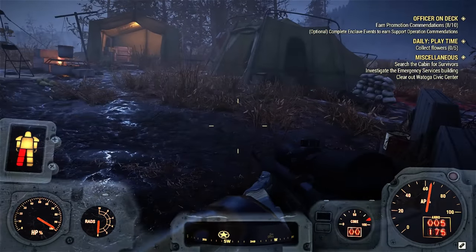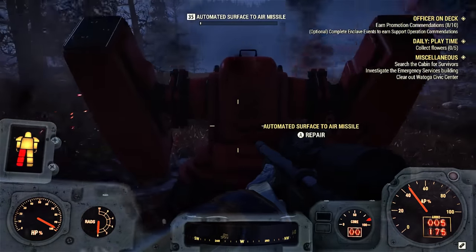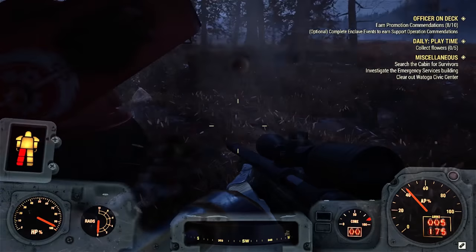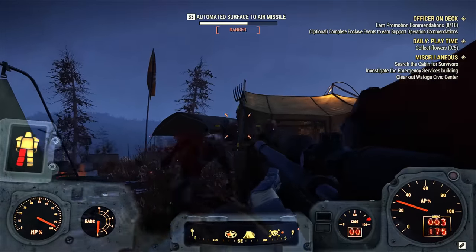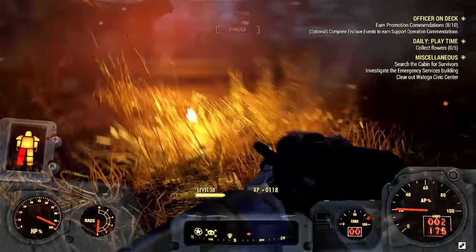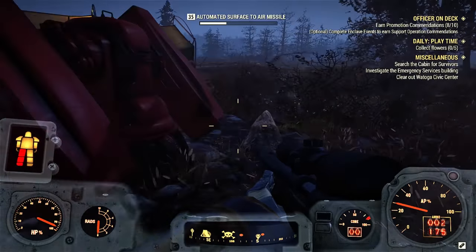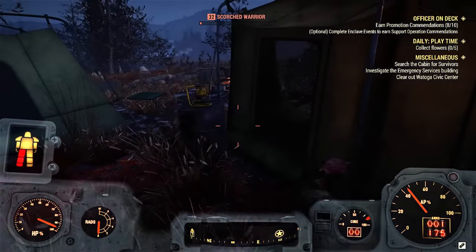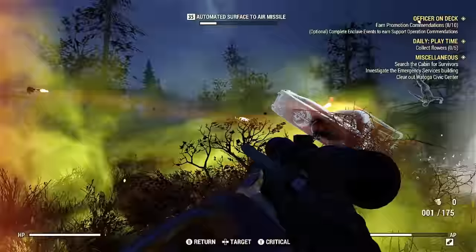That's it for this video — it was all about the power armor. I'm going to be covering nukes in a future video, but I won't be going over the whole process of joining the Enclave again. I'll reference this video in that one — go check out the power armor video, then come back and you'll know how to set off nukes from that ending point.